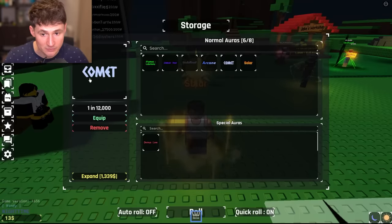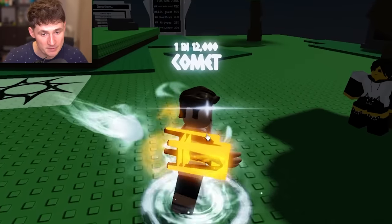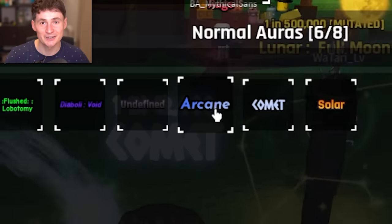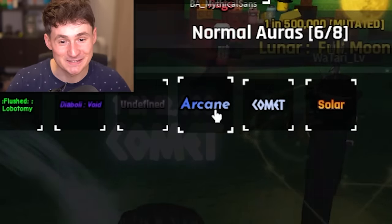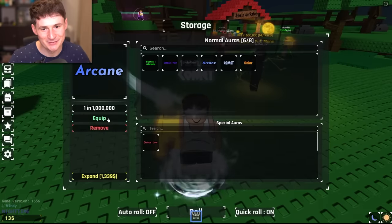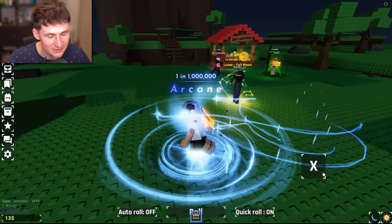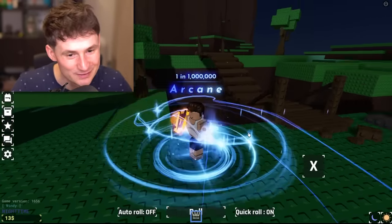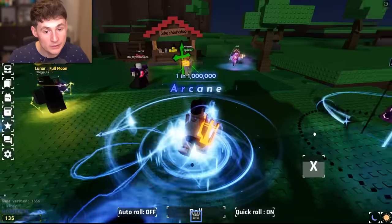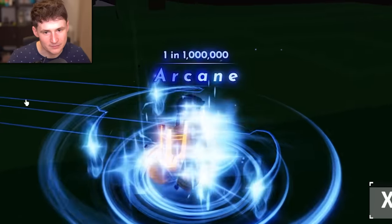Next up is a Comet, 1 in 12,000. It's not bad. Looks pretty cute — it's just a Comet hurling into my booty. But this sucks, 1 in 12K. Next up, the Arcane. I think I know what this one is. Oh my god, 1 in 1 million! This is crazy. It even has an ability. Why am I so excited over an aura? This took so long. What if we press the ability? We get to teleport. That is so cool. My 24-hour gamble life is now completely fulfilled.